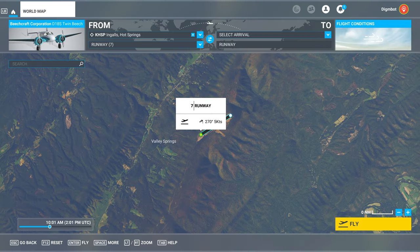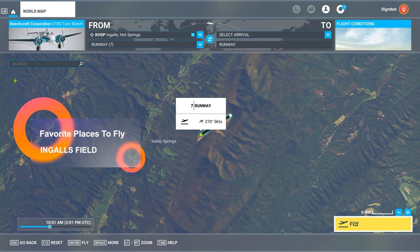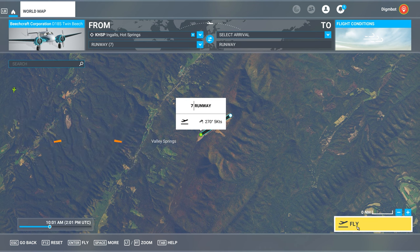What's up everyone and welcome back to Flight Simulator and the Favorite Places to Fly 2023 World Tour. Today we are near Hot Springs, Virginia, checking out the airport. This is Ingalls Field, the highest elevation airport east of the Mississippi at 3,793 feet.